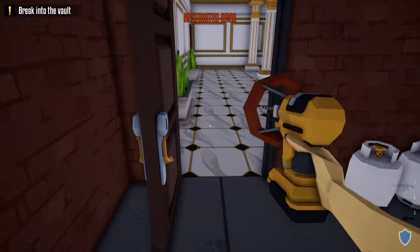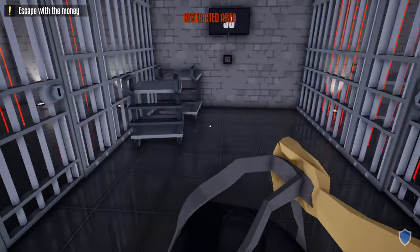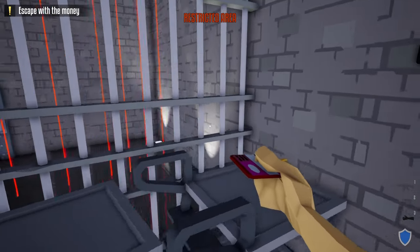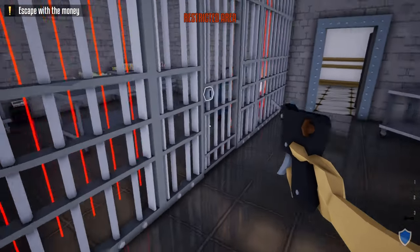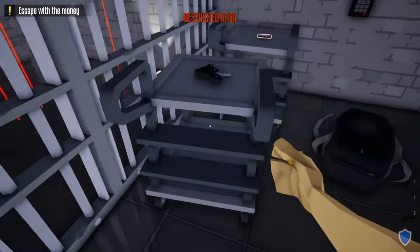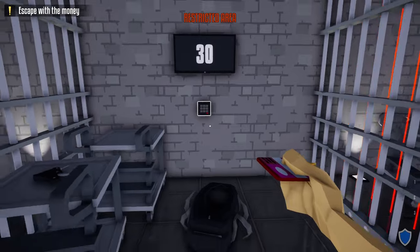Go into the vault area. Once here, grab the vault key card, unlock the vault. Once inside, take the laser key card and place it on the table next to us. Then use the lock pick to unlock both doors. After both locks are done, place your lock pick here for future reference and grab the laser key card.